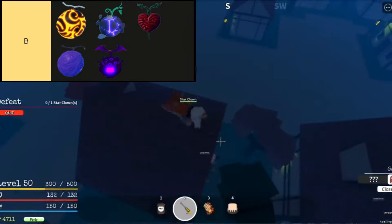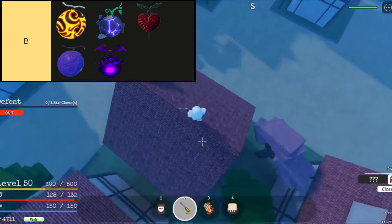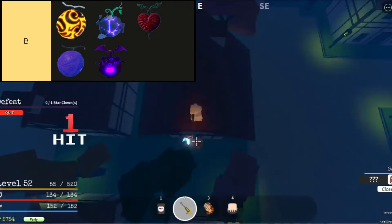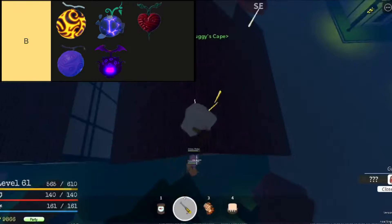Zushi Zushi No Mi, also known as the Gravity Gravity Fruit, is a legendary Paramecia-type devil fruit in Grand Peace Online. This fruit grants users the ability to manipulate gravitational forces, enhancing their combat capabilities with perks for the Gravity Blade and Hoverboard. With its high speed, combo potential, and efficiency in both farming and PvP, it's a sought-after choice among players for traversing islands and engaging in battles.